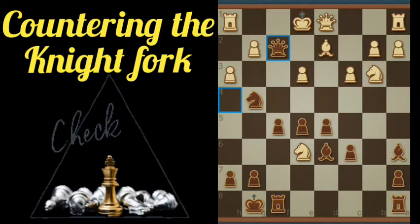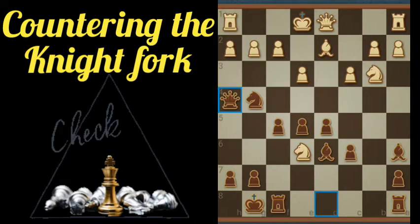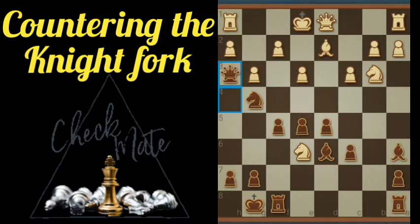However, let's say White had played a little bit better defense here — they're still in trouble. Let's say instead they play g3. We would play Queen h3. And from here, there's a number of different ways it can play out.